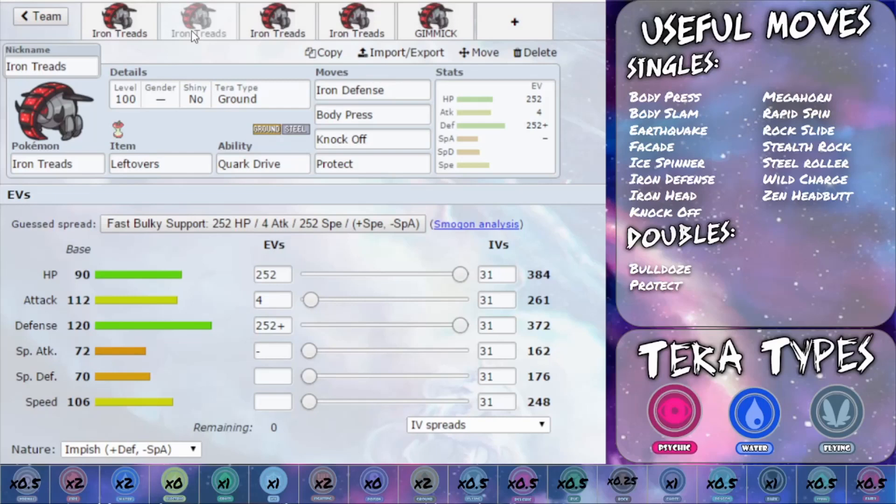The second Iron Treads set is an Iron Defense Body Press set with Leftovers. Iron Defense allows you to increase your Defense by two stages, taking it from 372 to 544, and then up to 1088 in total, which is absolutely huge. Body Press will then really hit anything hard — it will hit all Pokemon except Ghost types for damage, whether resisted, neutral, or super effective. At 1088 power, even if resisted, that's going to do a lot. You've then got Knock Off to hit Ghost types and remove items, and Protect to stall for a turn of recovery or to scout what the opponent's Pokemon is doing. You could also use Stealth Rocks instead of Protect if you wanted to.